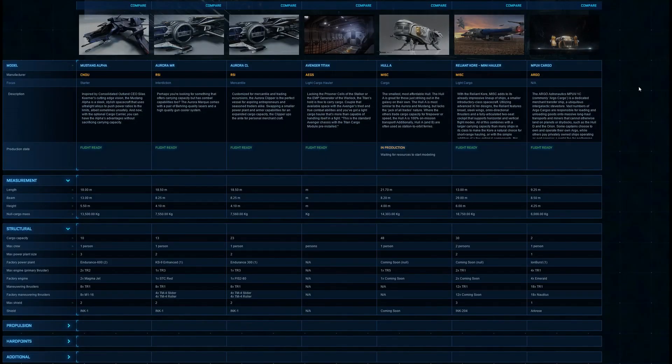First and foremost, the MISC Reliant Core is a cargo ship. Since the cargo system is not yet in game, I have to come to the stats page to give you an idea of how it holds up against its competitors. Starting with starter ships and second-tier ships: the Mustang Alpha has a cargo capacity of 10, the base Aurora MR has 13, and the cargo variant of the Aurora nearly doubles that with 23 cargo units. The Avenger Titan is the cargo variant of the Titan fighter and has no cargo units listed; however, looking at the size of the cargo hold, it looks to be about the same size as the Reliant Core.